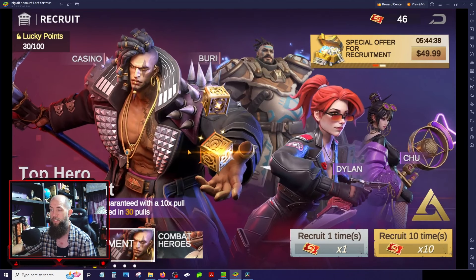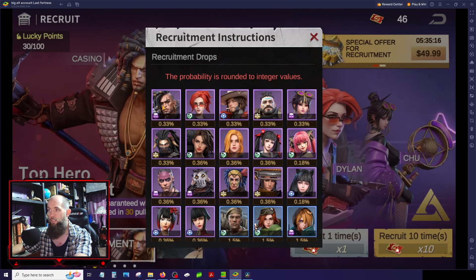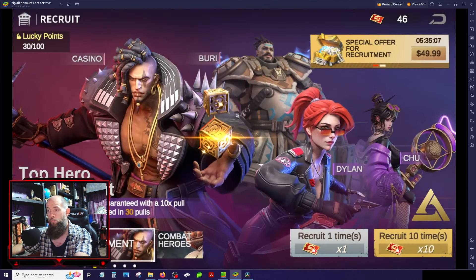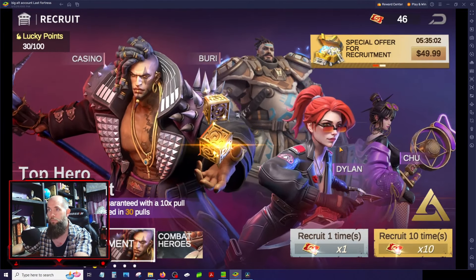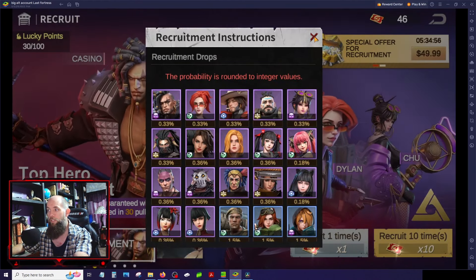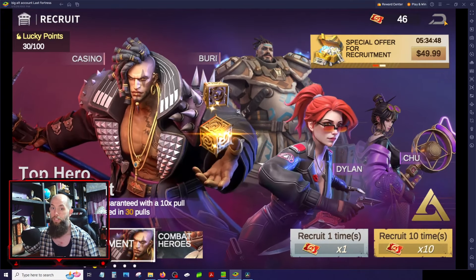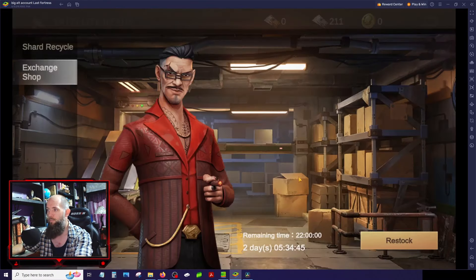Those summit recruitment heroes are the heroes people are striving to get and spending bank on — especially Casino, who's in every main lineup now. This gives you a better opportunity to get these heroes without spending a ton of money. Just know it says you can have an elite hero guaranteed every 30 pulls, but that doesn't mean it's one of these summit heroes. Your probability of those guys is very small, so odds are you're going to keep getting Koba constantly. You're going to need a lot of these cards.